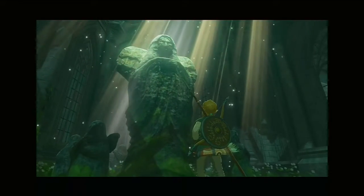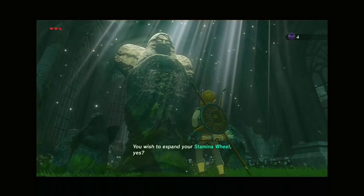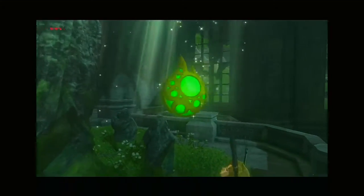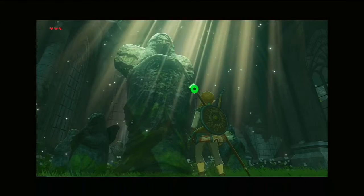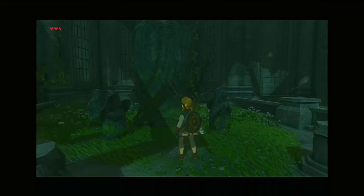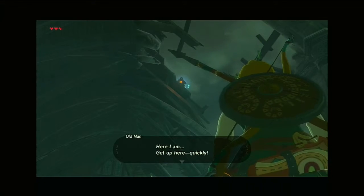We trade in our four spirit orbs for a stamina vessel — that's what I recommend, but it depends on what you think. I recommend stamina vessel because climbing takes a lot of stamina. If you're not that good at fighting though, I would recommend hearts instead.